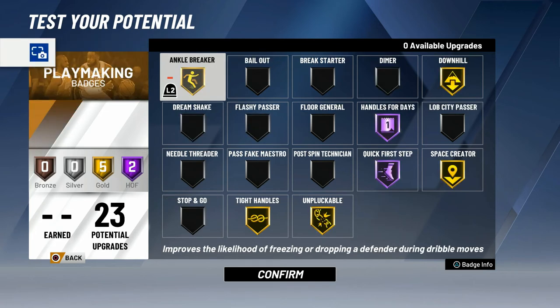Playmaking badges are obviously important also, as you are a playmaking sharp basically. So gold Ankle Breaker, gold Downhill, gold Space Creator, gold Tight Handles, and gold Unpluckable — all very effective badges for getting faster, getting open, being able to break people, not losing the ball, and creating space. Quick First Step right now is the best badge in the game in my opinion, and Hail for Days is a must — for those two I would put on Hall of Fame.